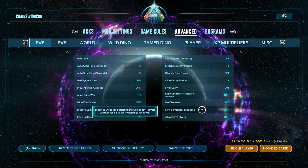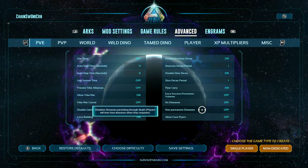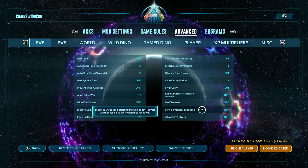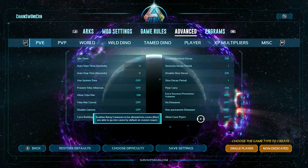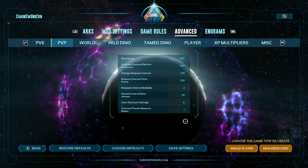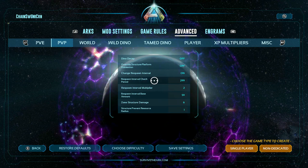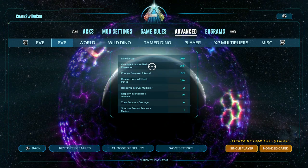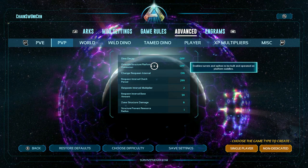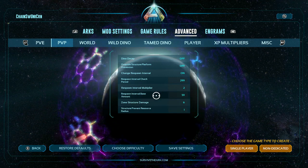Non-permanent diseases: normally when you have swamp fever, if you die you'll still have it when you respawn. If you have this setting turned on though, when you die you'll lose the status. Allow cave flyers is very self-explanatory. PvP settings are not really applicable to me — I don't ever really play PvP in Ark just because I generally don't have the time to commit to a PvP game. The settings are pretty self-explanatory — look through them if you want.